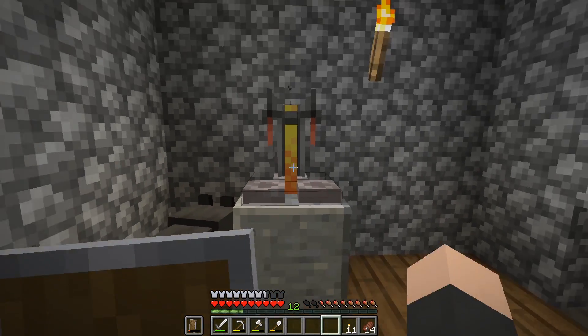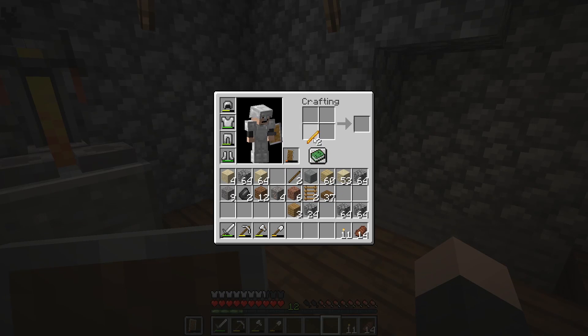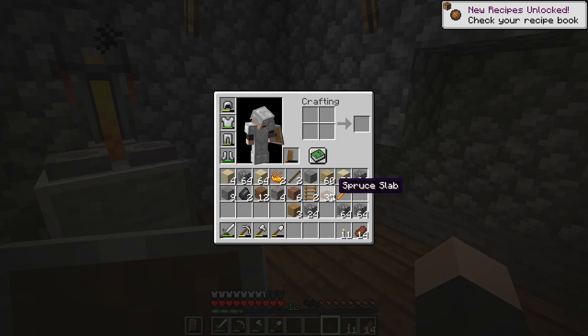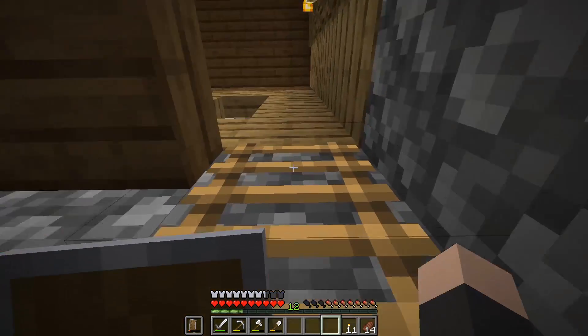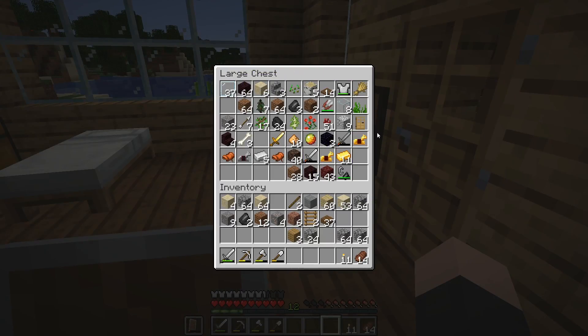Oh yeah, that's right, it uses blaze powder. So we've got four — I'm gonna keep this blaze rod. I don't think it's all that useful to use it. Got one in there. Now what do we need? We need some nether wart, and do I have some glass? Yes I do.